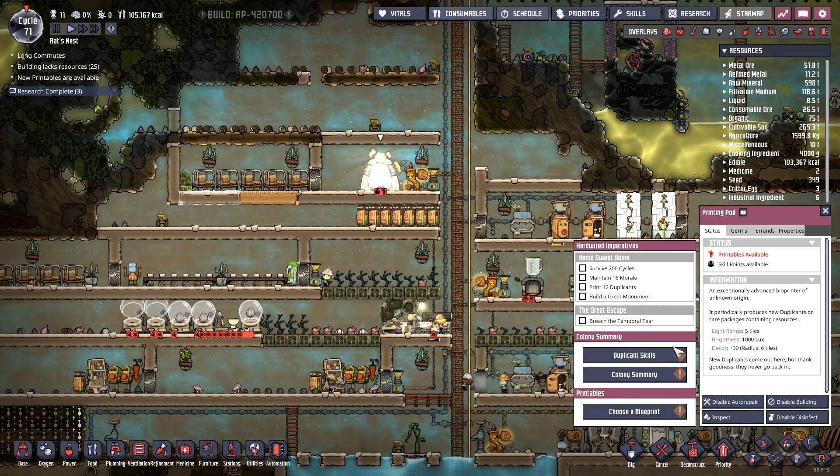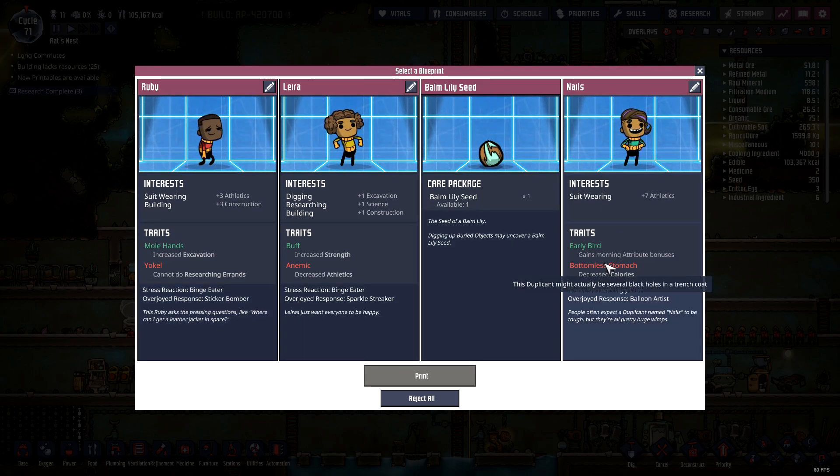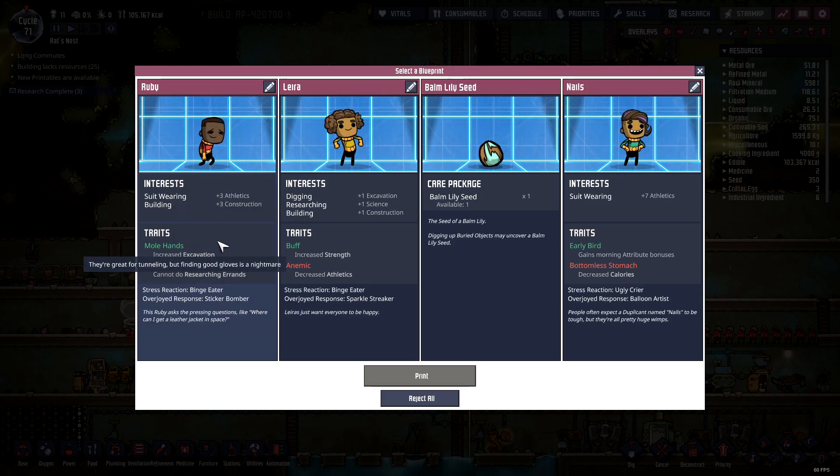I can get another duplicate — let's see what we got. Bomb lily seed. This guy can do suit wearing, nails, Lira digging, research, and building. Suit wearing and building — blue, plus three, plus seven. He eats a lot and cannot do researching. Not bad. Increased excavation — I think I like Ruby here. She's cool. Ruby, you are printed.